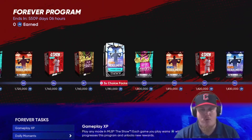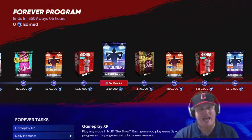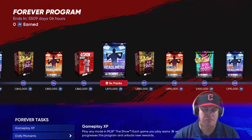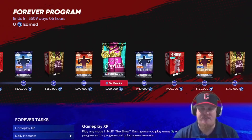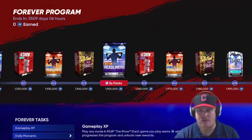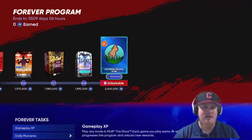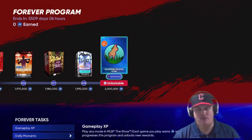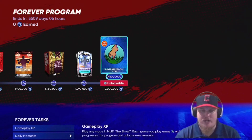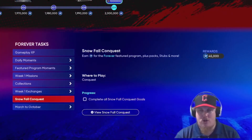That gives you plenty of time before the next iteration of The Show to grind out program players, complete collections, and save yourself some stubs. There's a ton of packs to grind through, and this program ends at 2 million XP — with Headliners Set 50 coming in at level 208 around 1,990,000 XP. Pretty decent program overall.